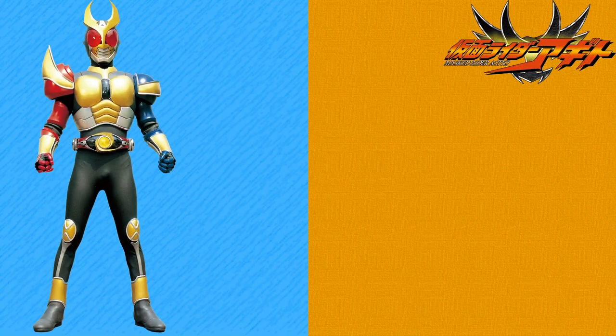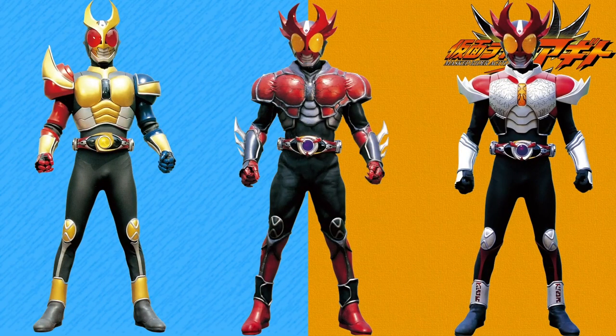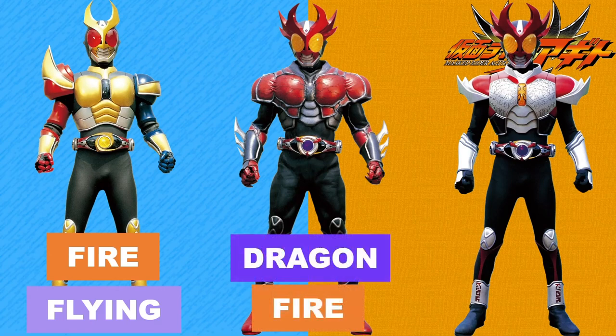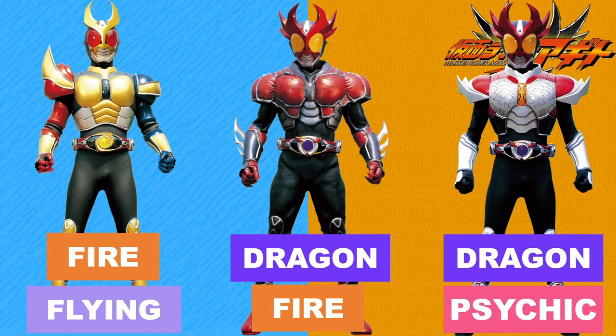Moving on to Agito, first up is Trinity form, which has the Fire Flying type. Fire is from the Flame side, and Flying is from the Storm side, completely overriding Ground form's Dragon Fighting type. For the Super form, Burning Agito gets the Dragon type back, and from the name alone it should be obvious it's also Fire type. In Shining form, Agito becomes Dragon Psychic type. With the name and power set Shining has, I thought Psychic type would be the most appropriate for it.